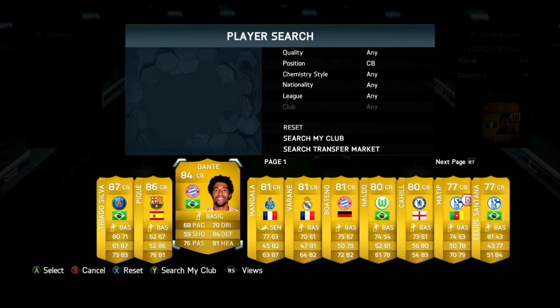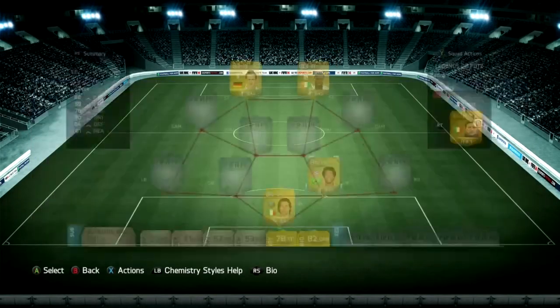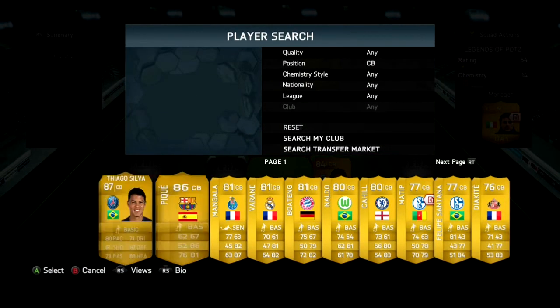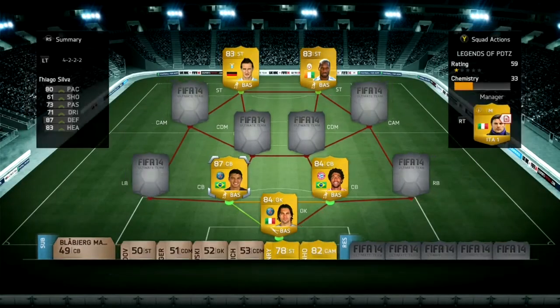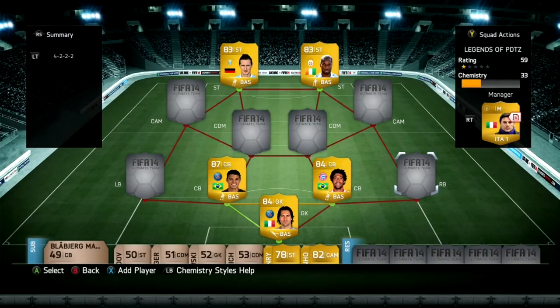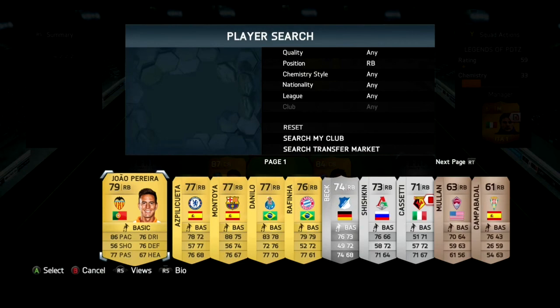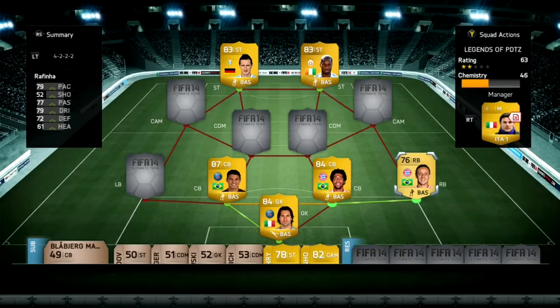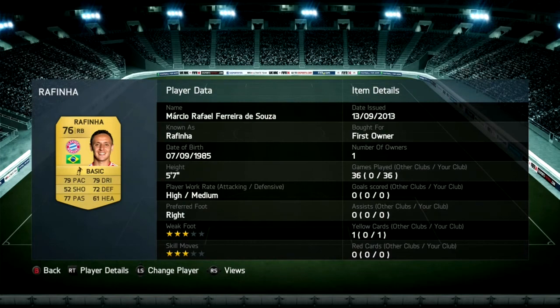In the back we have Dante — he holds it down and stops the over-the-top balls quite a bit. Next centre back Diego Silva — he's alright but I don't think he's worth his rank, though his card is under the going rate. Right back Raffinia has been a go since the first day he came out, so you should get him — he's a pretty strong right back.